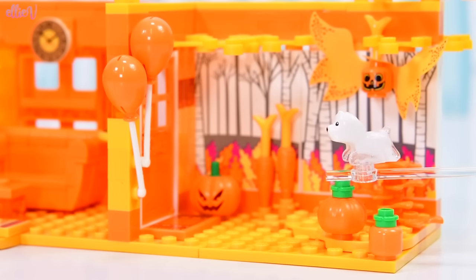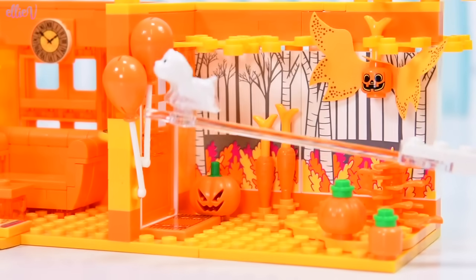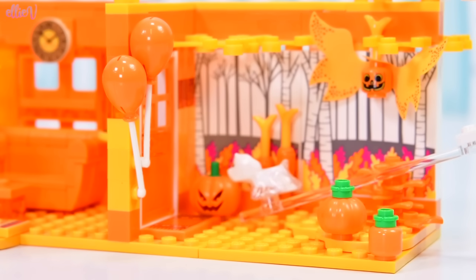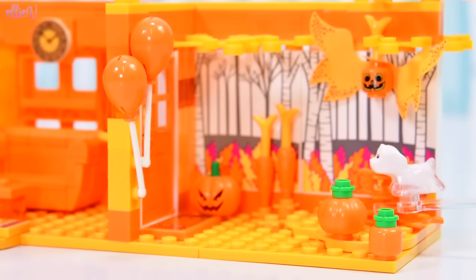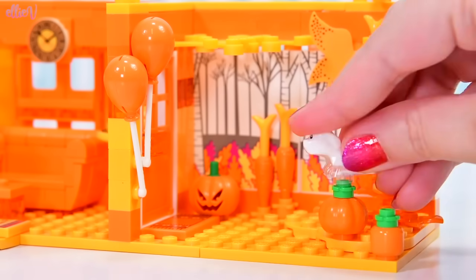Why do we have the white ghost dog? Well, because it's Halloween — I couldn't not put in the white ghost dog. So the ghost dog is just going to become part of the scenery here, which is going to be confusing because it's supposed to be all orange, but the white ghost dog is so cute.